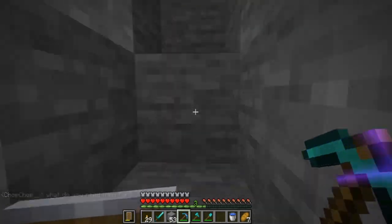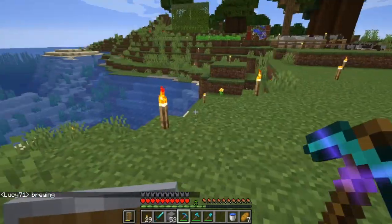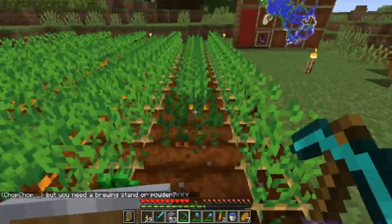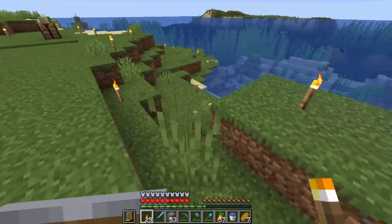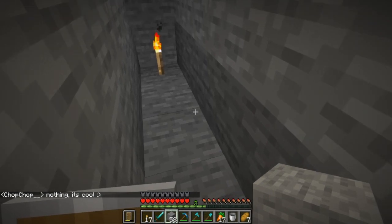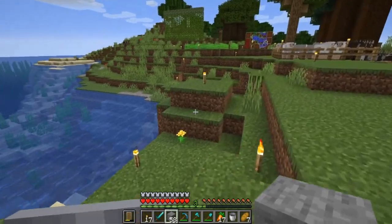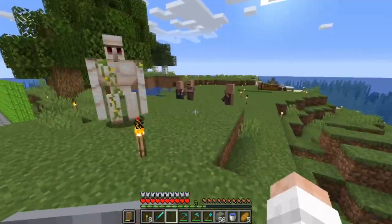I've got two villagers sitting over there so I've got to put two in there and have them both have babies — gotta wait a half hour or however long it takes, maybe 20 minutes or 10 minutes each time they can have a kid. I've got to put the carrots in there, and then I'm going to get an iron farm started right after that. I don't have anywhere near enough iron to build the rest of this, so I'm going to put some glass there so I can see when I've got villagers, and we can start working on an iron farm once these guys are going.